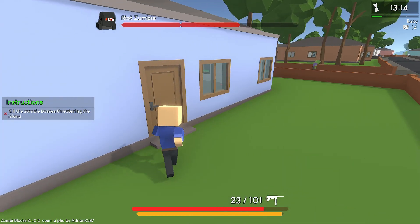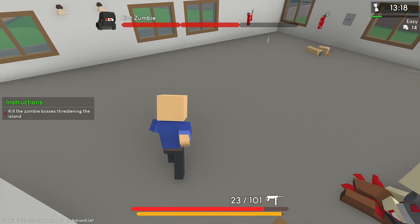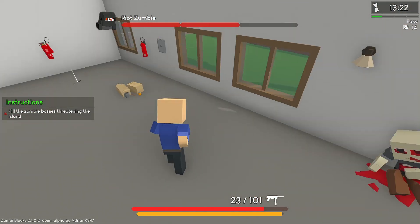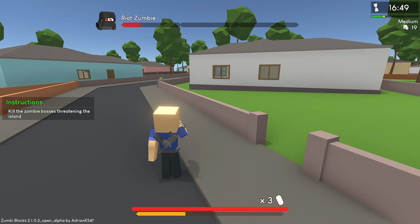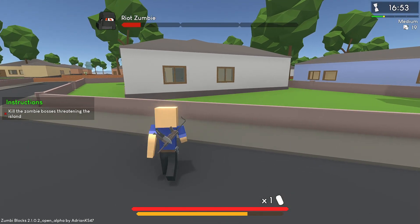Unlike most similar games, Zombie Blocks 2 lacks even a minimal building system, and the survival mechanics are so casual that they remind me of game consoles from the early 2000s. You can eat and heal to restore health, and any drink will restore your character's stamina and increase its maximum capacity, which decreases at an alarming rate during gameplay due to sprinting.